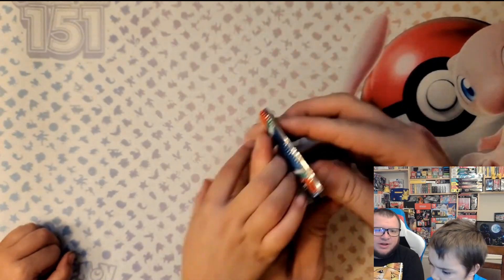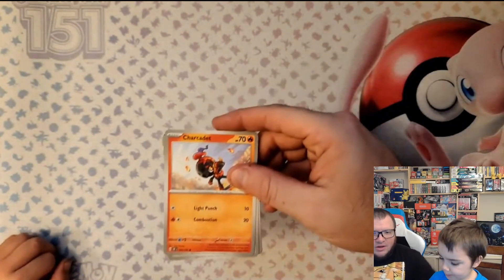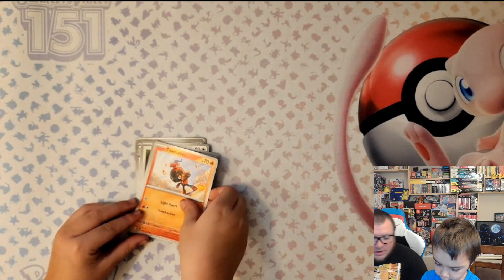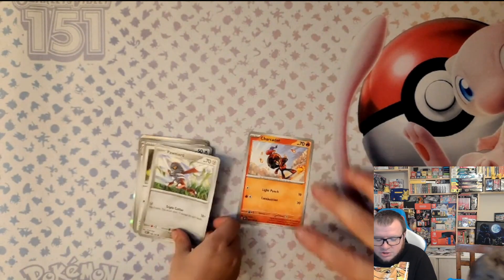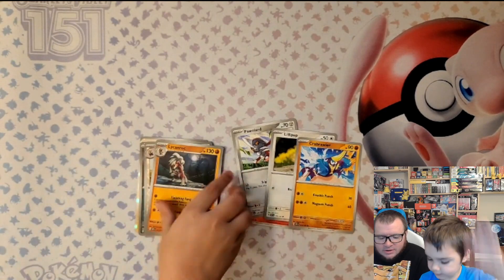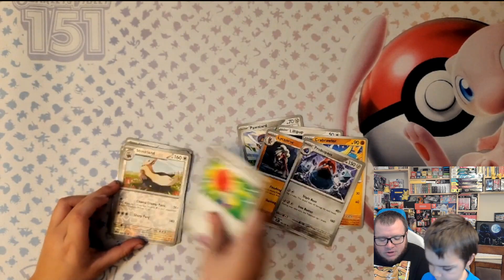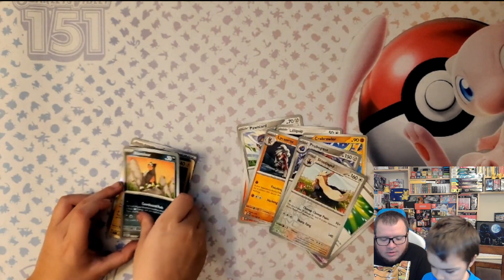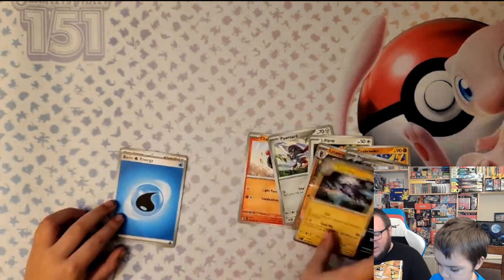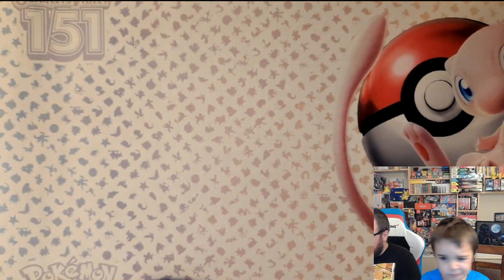Let's see if we can get something out of this second pack of Obsidian Flames. Here's the code card. We got Sharkpedo, Pawniard, Lillipup, Crabrawler, Lileep, Probopass, Vengeful Punch, Stoutland, Houndoom, a Toxtricity, and our Energy Card. Unfortunately, nothing out of the Obsidian Flames.